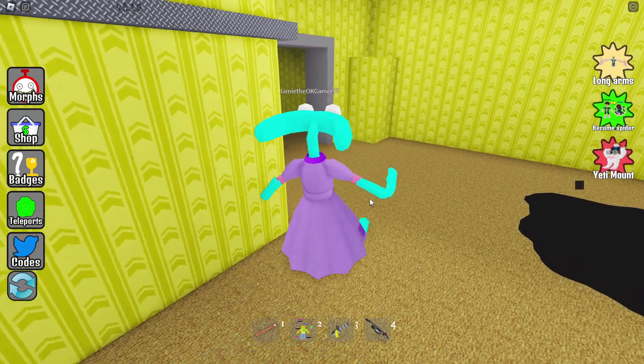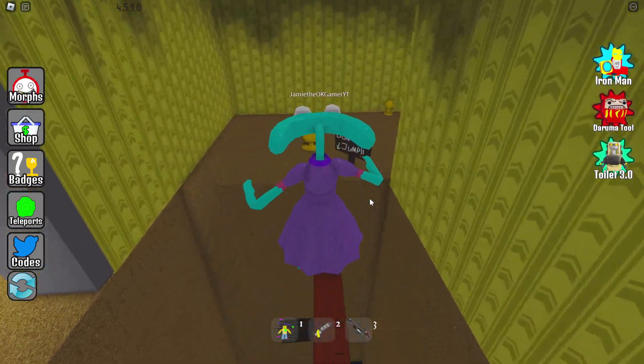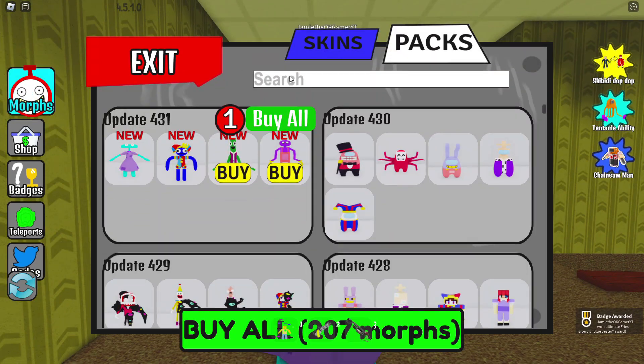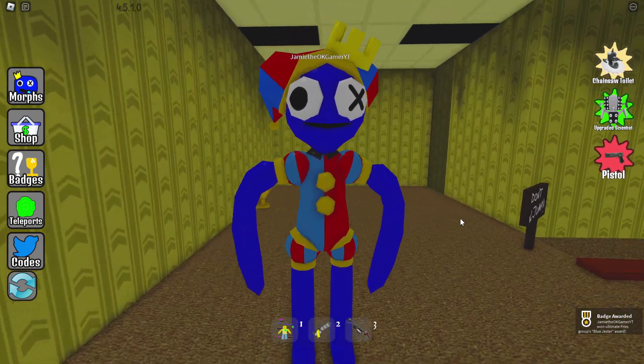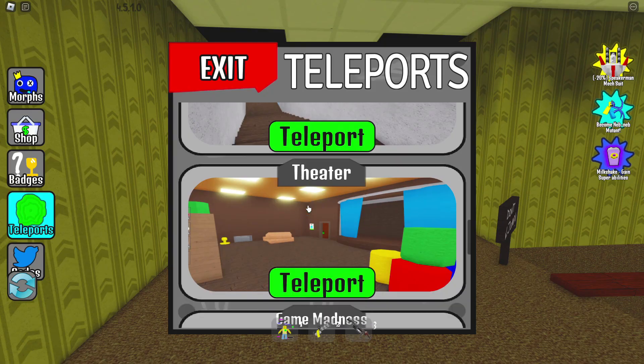Perhaps today's the day. Put that right there, simply walk across — bada boom bada bing. Look at that, we got blue jester Pomni! Blue, you look pretty good, kind of dig it.